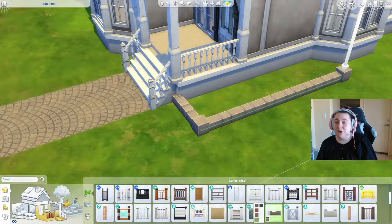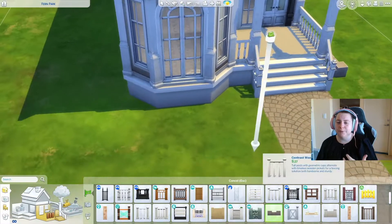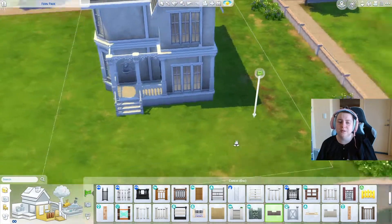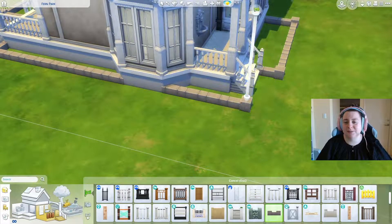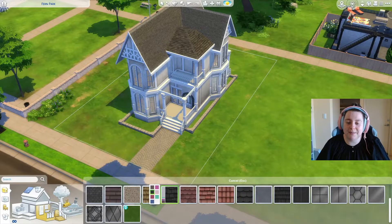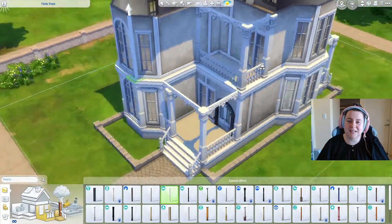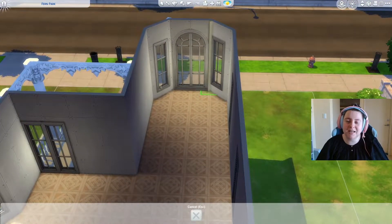We went in with a bit of stone fencing because a lot of older properties use a mix of materials — stone, wood, glass. I think it looks really well. We're mapping out the landscaping and going in with a shingled roof, which makes the building look a bit older.